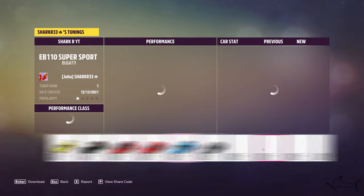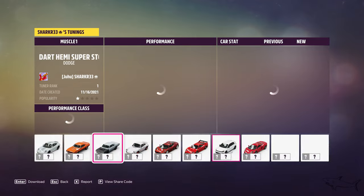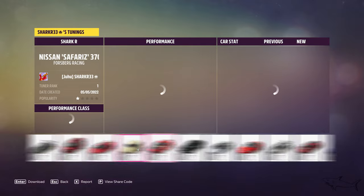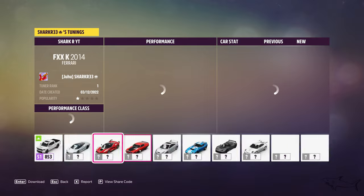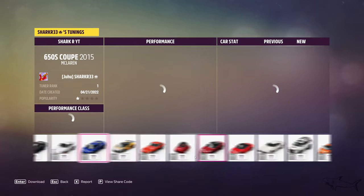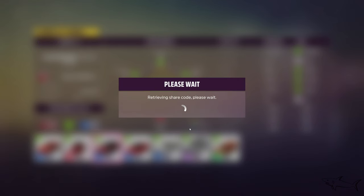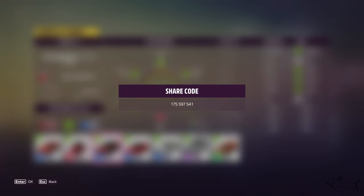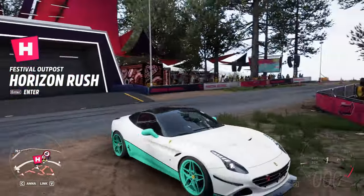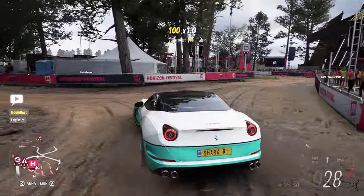My collection — I have more cars than this but these are only the ones I've customized yet. I think I have almost all the cars in the game; I'm missing only a few. Here it is — the California. Here is the tune code! It's time for us to hit the road. I absolutely love how it looks; these two colors work so well together.